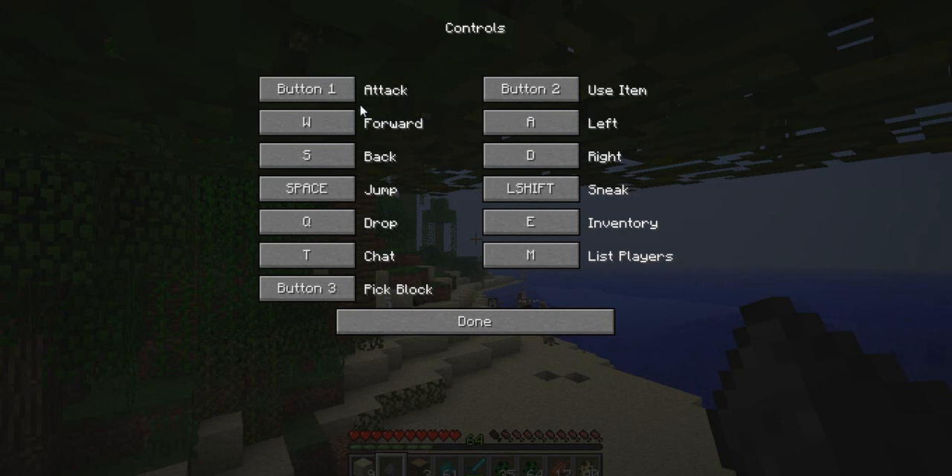You use spacebar to jump, left shift to sneak, and E is your inventory. T is to chat on a server, Q is to drop your item. Mouse button three — that's like your number keys to go through your inventory. You can also use your mouse wheel to do that. That's the basic controls.